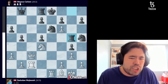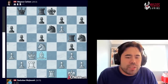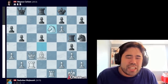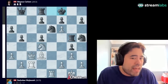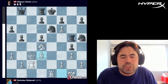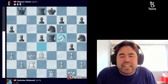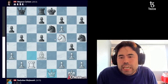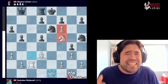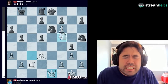Instead Magnus goes rook g5, wanting to play rook to e5 and potentially trade the rooks or slide the king to f8-g8. Wojtaszczak plays bishop d3 — an excellent decision. Magnus goes rook to e5, trying to trade rooks. We get knight to f5 played by Wojtaszczak, then rook takes rook, queen takes rook, and now it's really starting to fall apart for Magnus. His king is in the middle of the board, and white has a great knight on f5. As Kasparov's saying goes, a knight on f5 is worth at least a pawn.